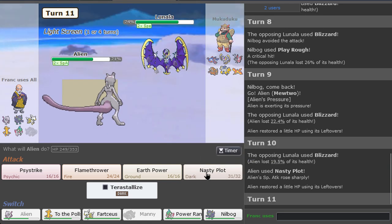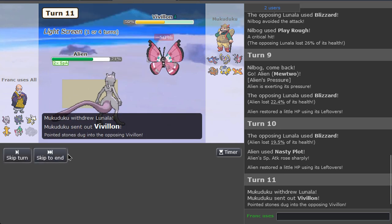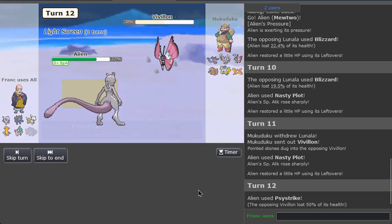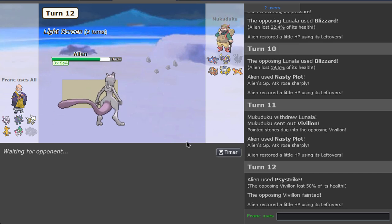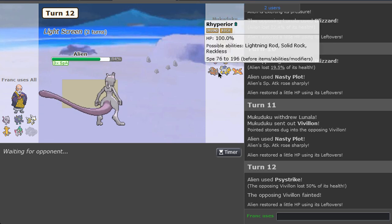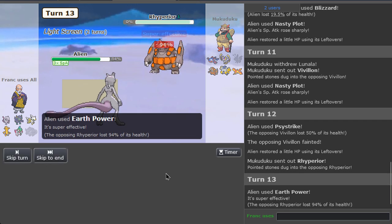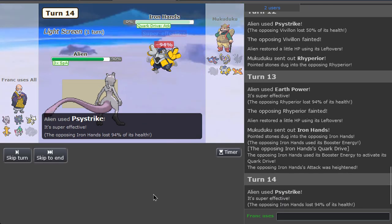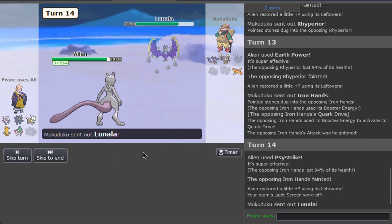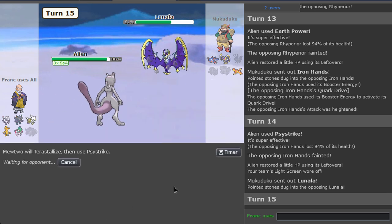We could even get another Nasty Plot, to be honest. I don't see any issue dismantling this team, but Scarf Kyogre could be a problem. I have a Light Screen still, so I think we can take one Water Spout. This could be over - Mewtwo is not easily stoppable, unless you have to sacrifice two mons before bringing Scarf in. So far Mewtwo is already putting in work. Mewtwo behind screens. Now we reveal our Terra typing, which is Dark - that neutralizes Ghost.